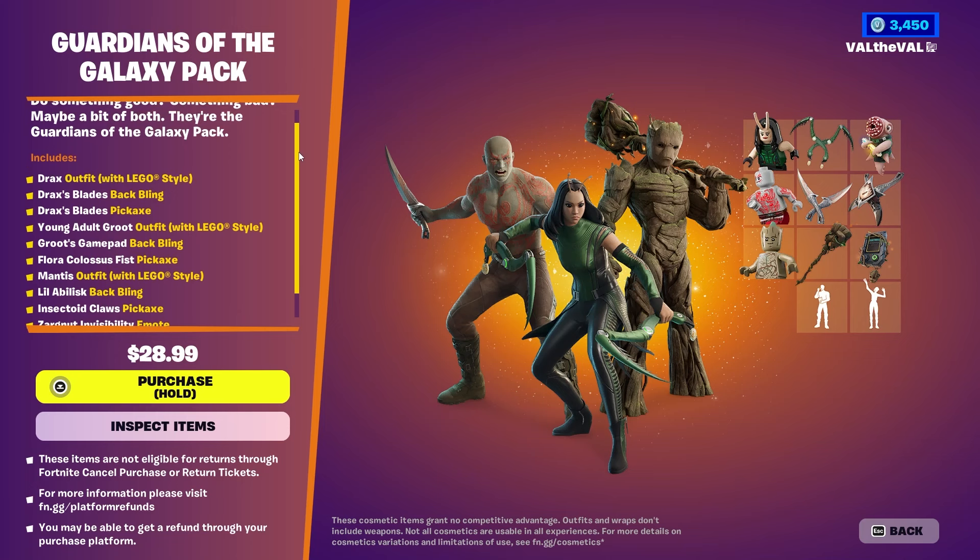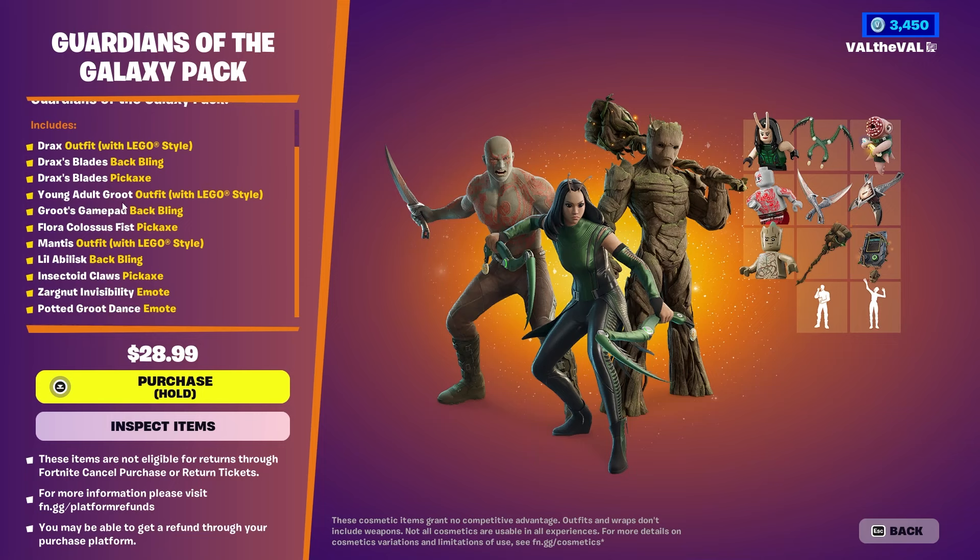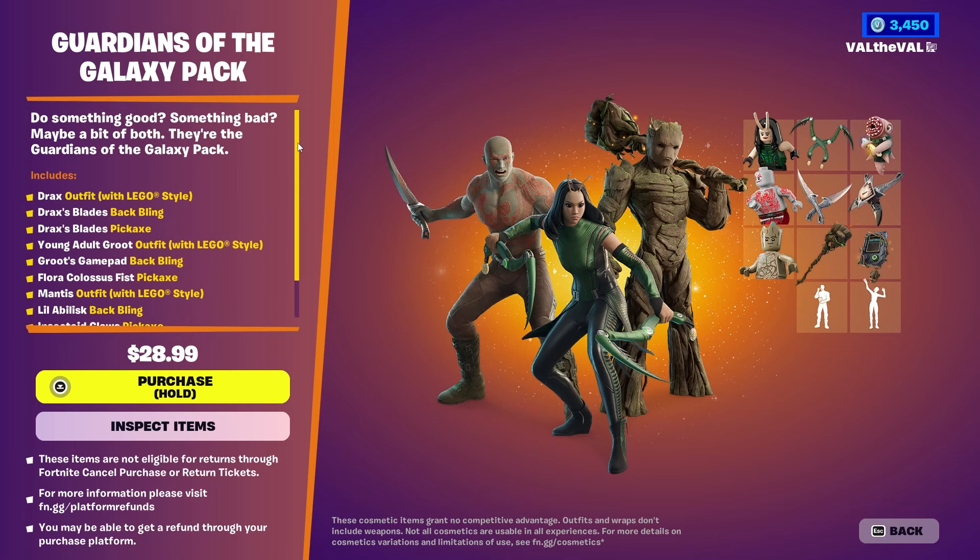We get the Drax outfit with a LEGO style, as well as the Drax Blades back bling and Drax Blades pickaxe — I'm assuming you pull them out of the back bling. We also get Young Adult Groot with a LEGO style, Groot's Game Pad back bling, and the Flora Colossus Fist pickaxe. Mantis has a skin with a LEGO style, coming with the Little Abolisk back bling and Insectoid Claws pickaxe. Finally, we get the Zargna Invisibility emote and the Potted Groot Dance emote — a lot of stuff in this set.